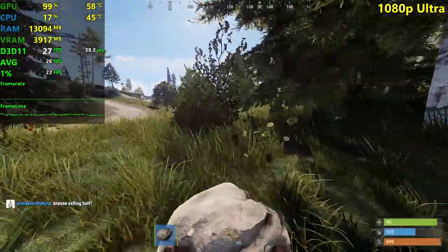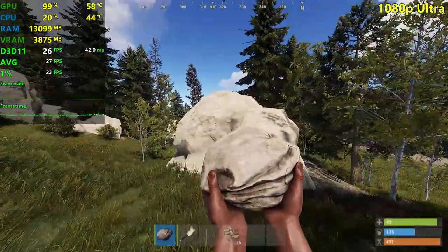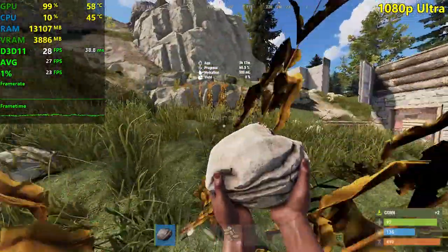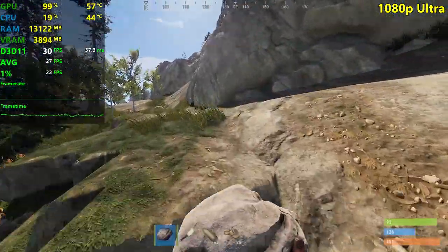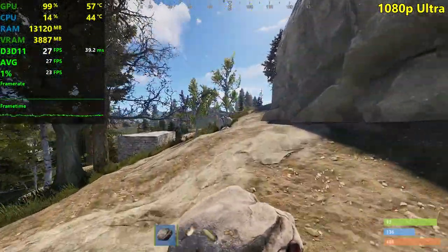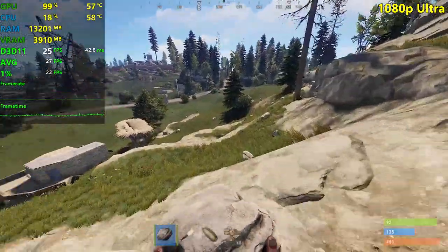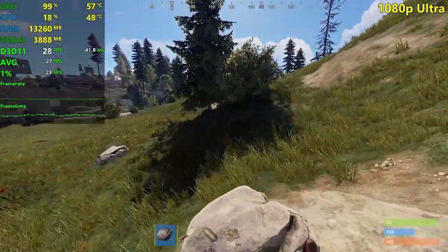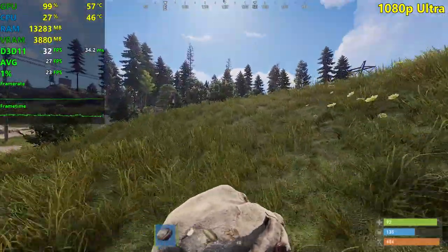If you have a 1650, just play on medium or high — there's no real advantage to setting it to ultra instead of high. Everything still looks pretty much the same to me. I just noticed that RAM utilization: 13 gigabytes of RAM being utilized here — Jesus Christ. This game just eats so much RAM and system resources, it's not even funny. A game that eats 13 gigabytes of RAM and all of your available VRAM — as I saw with my GTX 1080 tests — this is just an unbelievable mess when it comes to optimization.